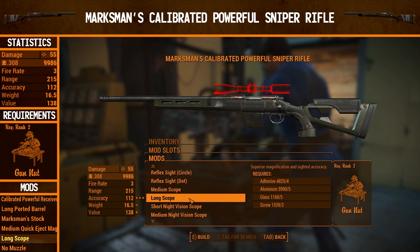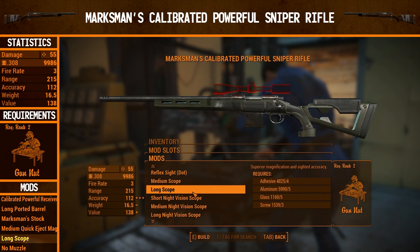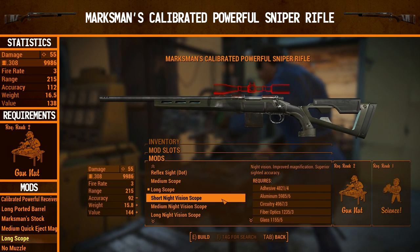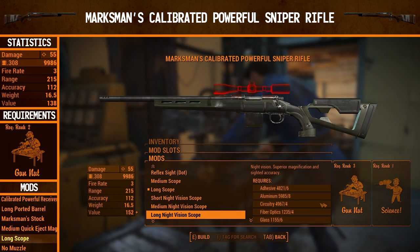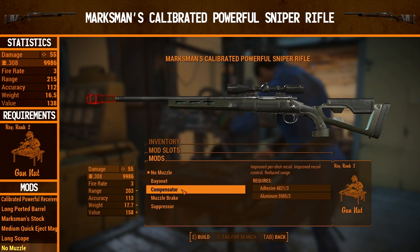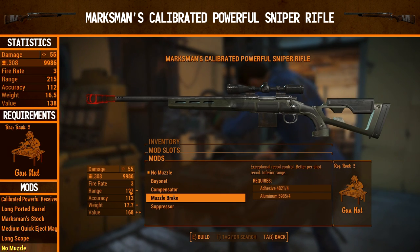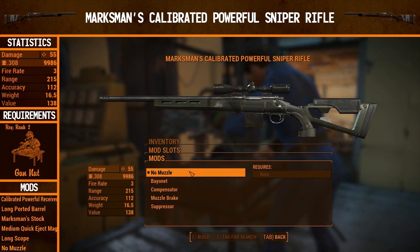For the scope, we're going to go for a long scope. I have the option of going for night vision, but we've already seen night vision used in the laser musket video, so let's keep it simple with a long scope — and it means you don't need science requirements. If you want the night vision scope, you can go for short and medium at the same rank, and for a long one you need Gun Nut rank 3. For the muzzle, we're not going to go for any muzzle here, because these ones just improve per-shot recoil and recoil control, and it's just not important enough to lose range — especially with a sniper rifle.